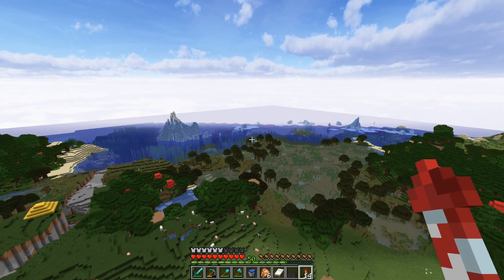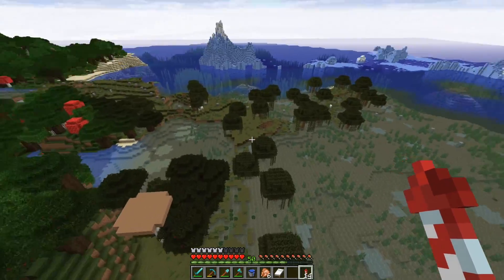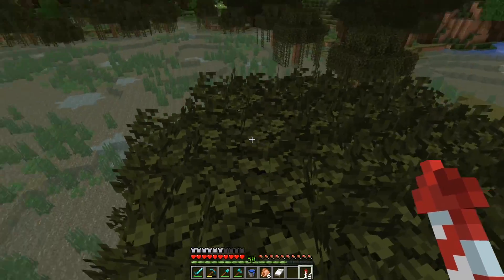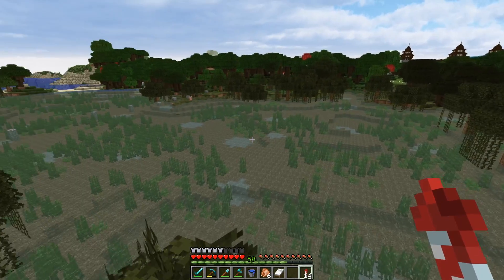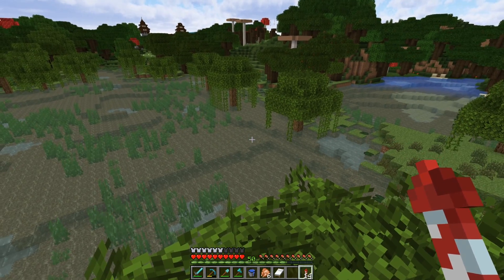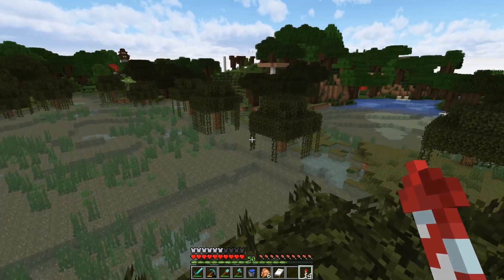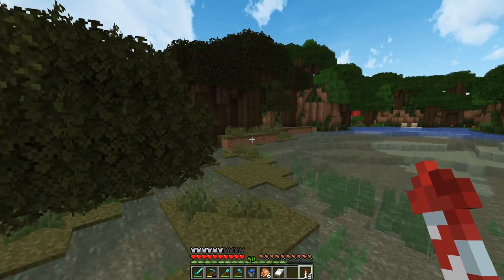Point number two: I originally wanted to turn this into a plains biome — completely reset this swamp area and turn it into a plains biome. Not resetting the biome and generating new things, just basically changing the color of the grass and the water. A lot of people said we could use this fancy option to disable swamp colors which makes it look a little bit more like plains, but I like swamp colors — I just didn't want it in this vicinity.